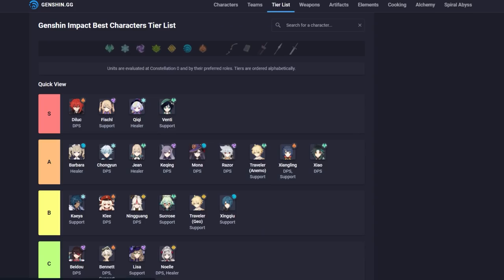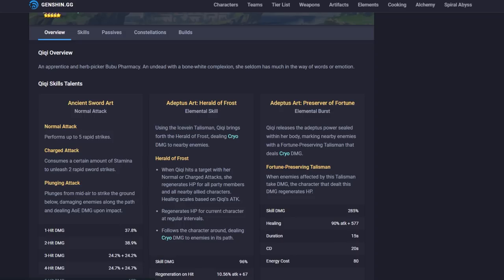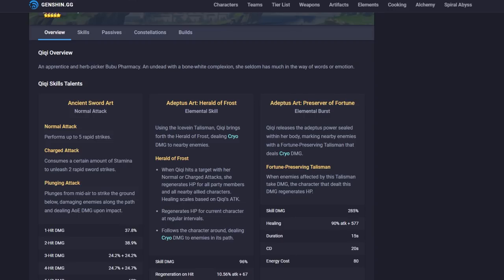Qiqi is literally the healer everyone wants. She's the healer that will get you through content easily — you don't have to worry about food; she's kind of easy mode in the game. Even at zero constellation she does all of this. She's Cryo element, which makes her more useful than Kaeya (not that Kaeya is bad). She's an elite Cryo character that attacks fast, and you can animation-cancel out of all her stuff — which is a pro strat once you understand where and when to do it.